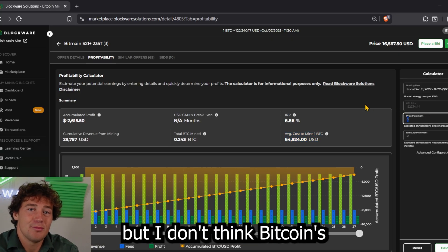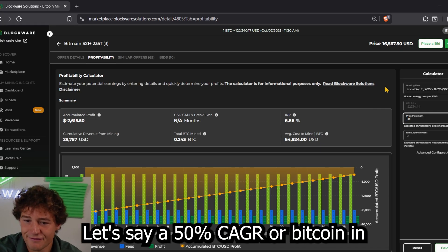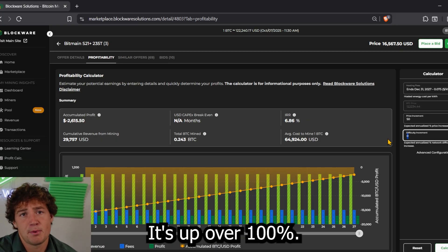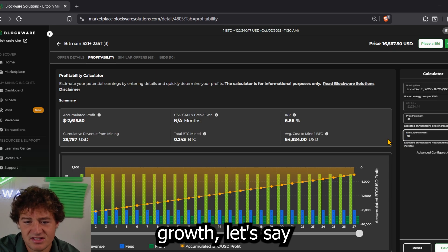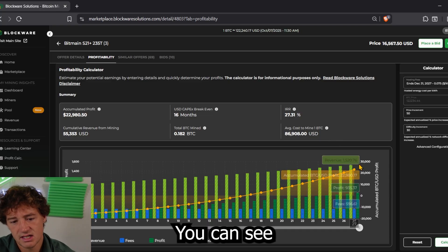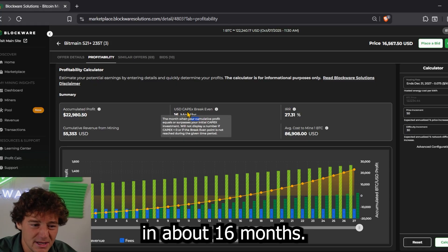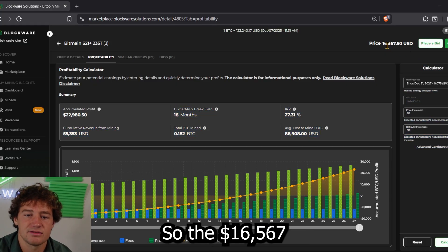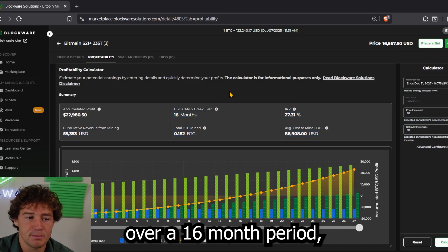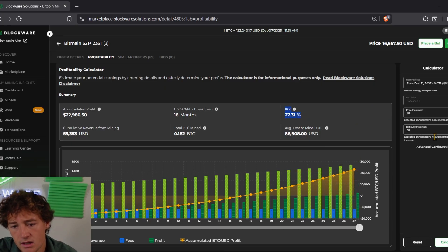I don't think Bitcoin is not going to go up at all over the coming years, so let's go conservatively — let's say a 50% CAGR. Bitcoin in 2025 is up about 35%; year over year it's up over 100%. For difficulty growth, let's say 30% — about where we're at year to date. In this environment, you're going to break even on your initial hardware cost in about 16 months. The $16,567 cost of these three miners — you'll earn that back over 16 months, and your net returns over 27 months will be about 27%.